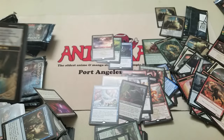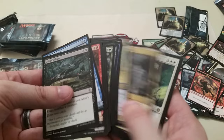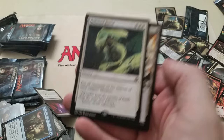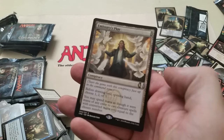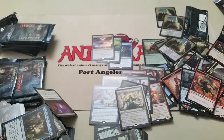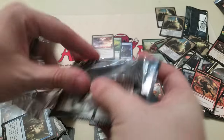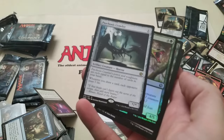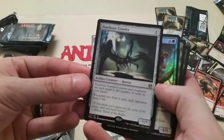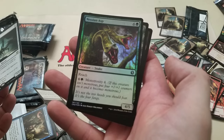I haven't seen either of the two Planeswalkers yet. Down to about 10 packs. Psychosis Crawler and Anissian Asp as a foil.